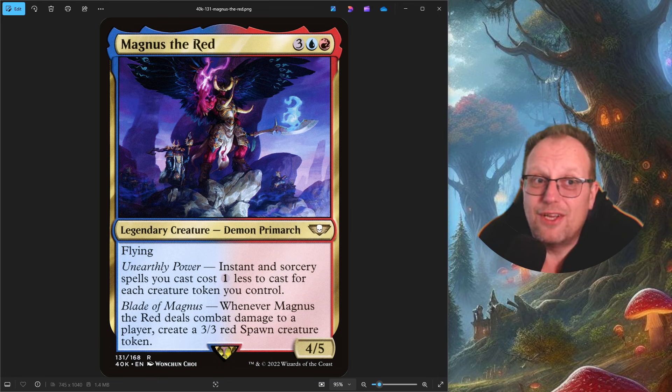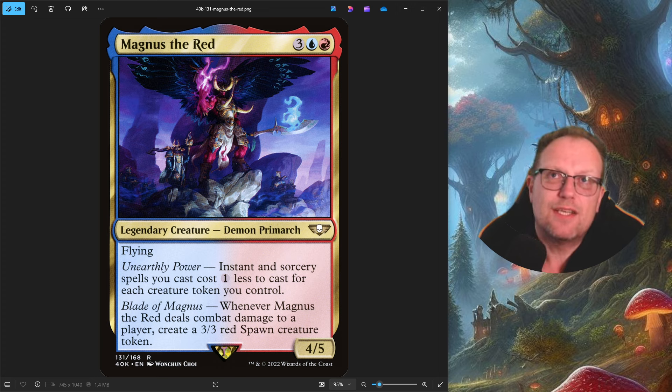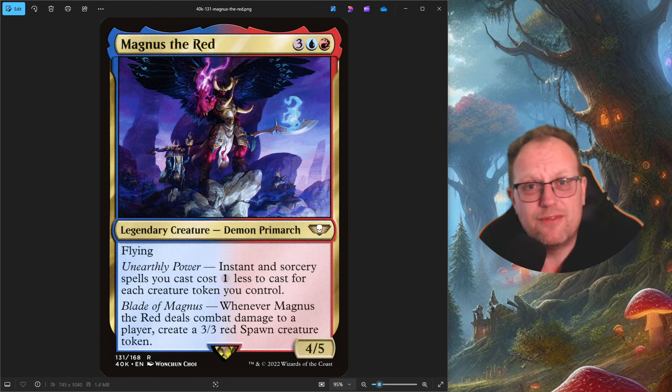It's time to look at the card itself. We're looking at three red and blue for a four-five flying demon primarch. Unearthly power: instants and sorceries we cast cost one less to cast for each creature we control, and whenever Magnus deals damage we get a three-three red spawn creature token. The more creature tokens we have in play, the more likely we are to cast instants and sorceries for less.